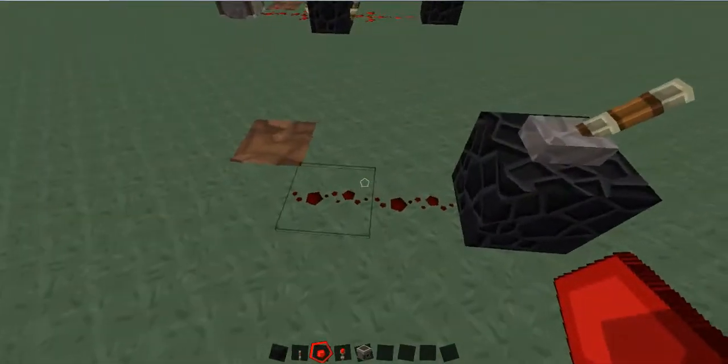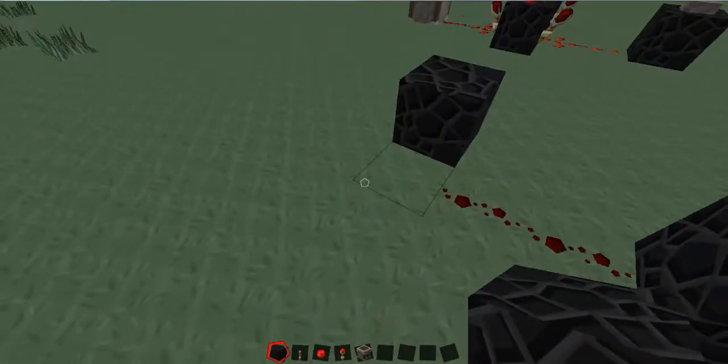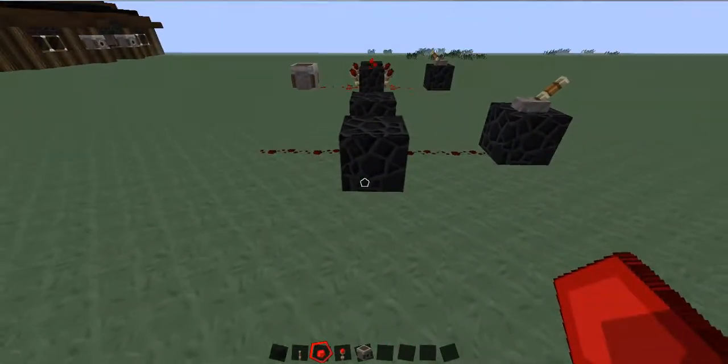You're going to want to make something that looks kind of like this. Then from here, you're going to put two blocks at the end of it where there is no more redstone — one on either side. Keep extending it out until it looks even on both sides.